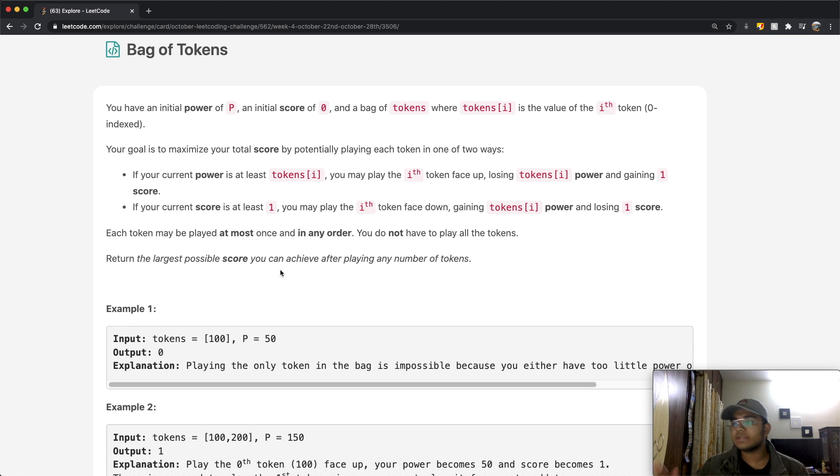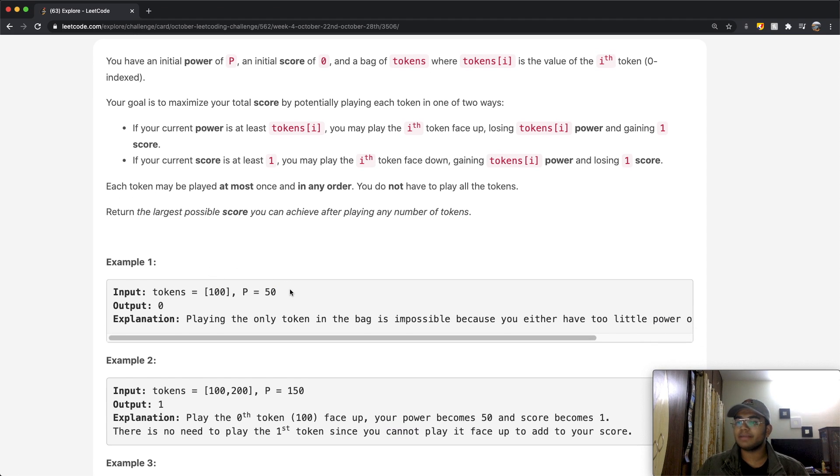Each token may be placed at most once and in any order. You do not have to place all the tokens — return the largest possible score you can achieve. For example, with a token of 100 and p equal to 50, we cannot place it face up. Placing it face down would decrease our score to negative one, so keeping the score at zero is the better option.